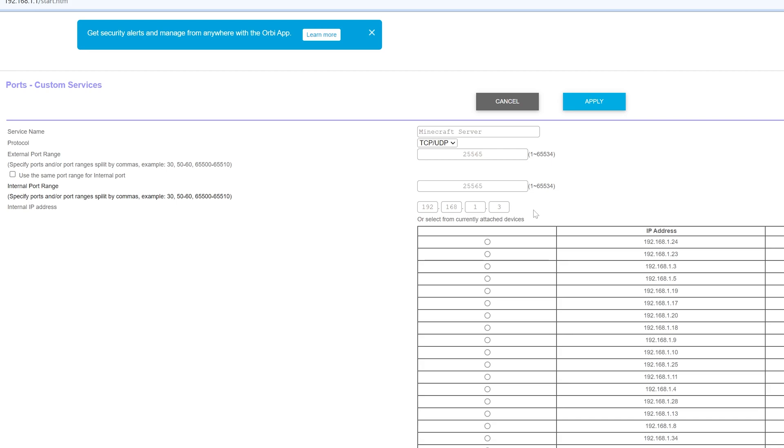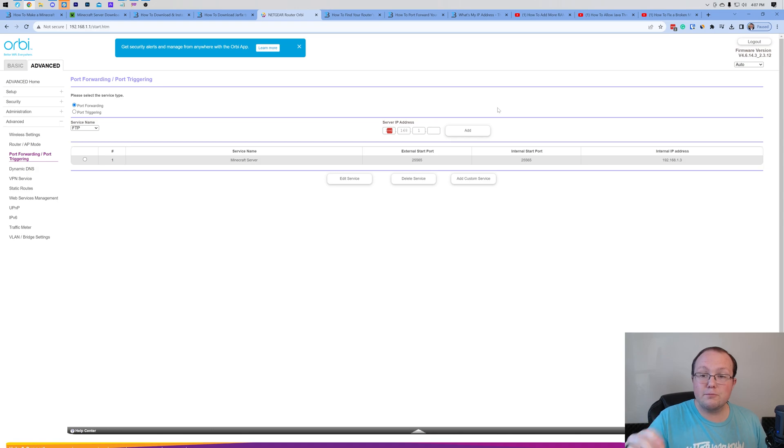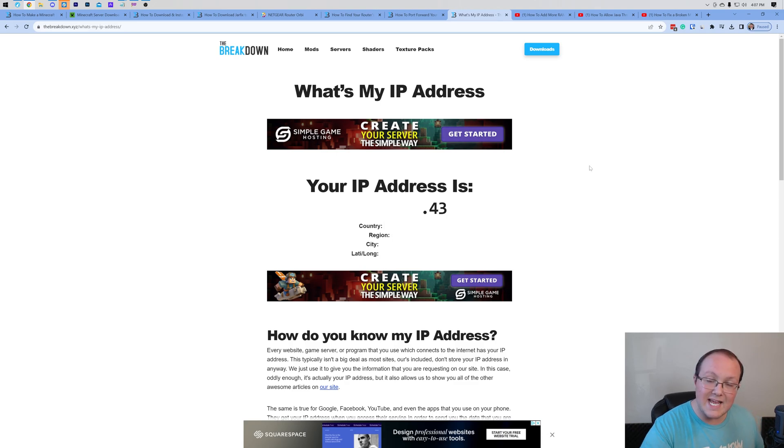A few of you may also need your public IP address for the port forward, and everyone needs it so your friends can join. There's a link in the description to a page that gives you your public IP address. Be aware that your public IP can reveal your region, city, and latitude/longitude coordinates, so keep it as private as possible — only share it with people you trust. Click to copy your public IP, and if your port forward required it, paste it in and save.